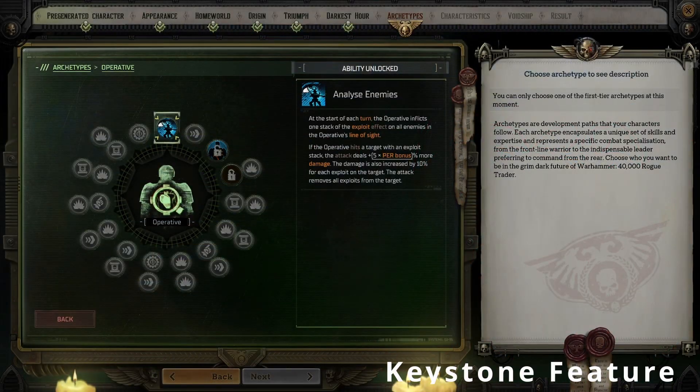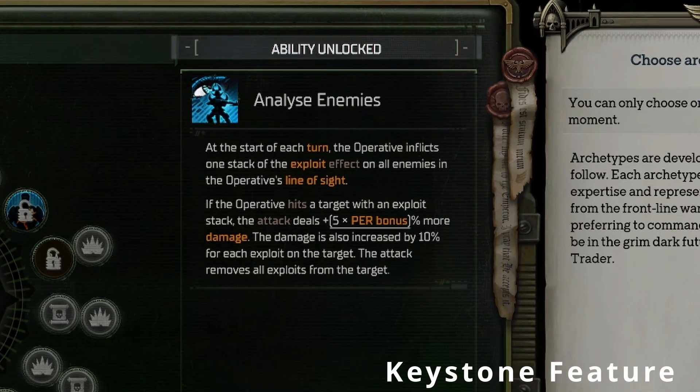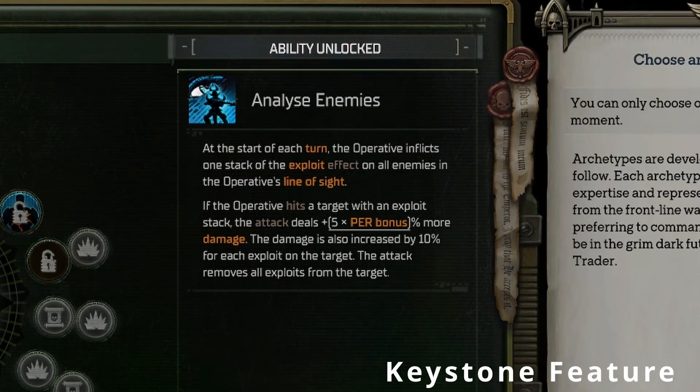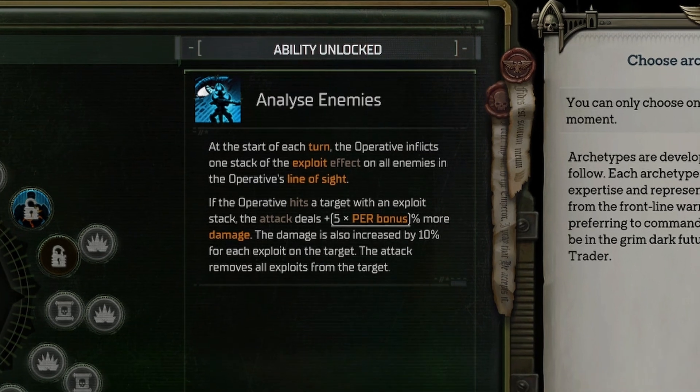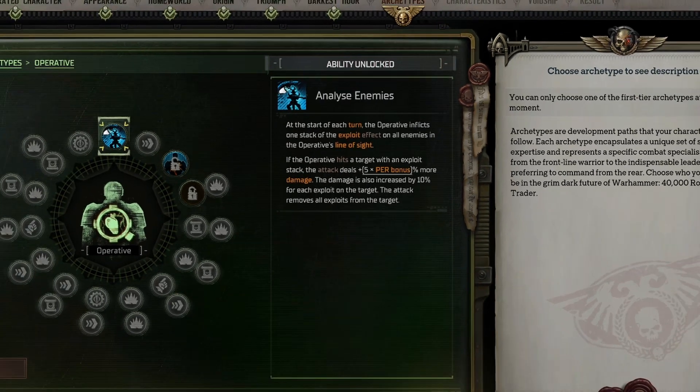Right out of the gate at level 1, the Operative Archetype instantly gains access to its keystone feature: Analyze Enemies. Analyze Enemies — and essentially the Operative as a whole — is all about stacking up exploit points on your chosen enemies, and then thereafter, in combination with other archetype abilities, using those accumulated exploit points in order to inflict additional damage or impose additional effects. When activating the Analyze Enemies ability, affected enemies within your line of sight gain one stack, and if your Operative were to attack that enemy, it also deals additional damage equal to 10% for each stack of exploit on that enemy, plus a percentage calculated by 5 times your Perception bonus.